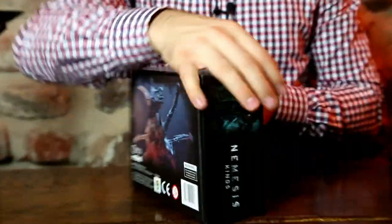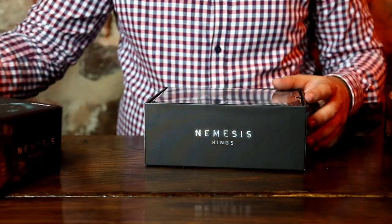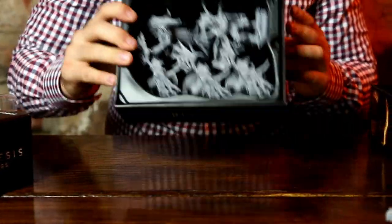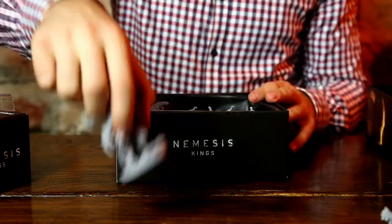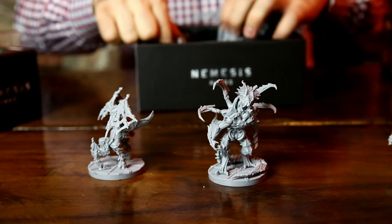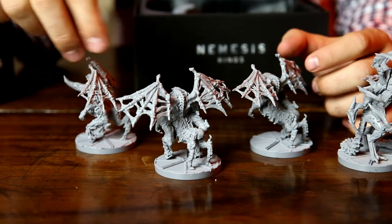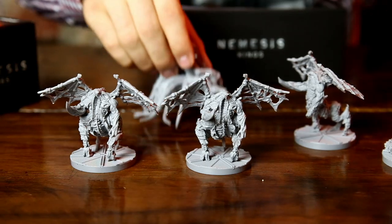Now let's show you the Alien Kings expansion — quite a huge and nice-looking box. It's language independent. The bigger boxes are a little hard to open. Again, double-layer board, and the pieces don't move around much because of the layer and a slight push-fit design. The Intruder King is really nice — one of my favorites. Three of the Carnomorph Kings, and since they are Carnomorphs they need to look quite creepy — and they do.